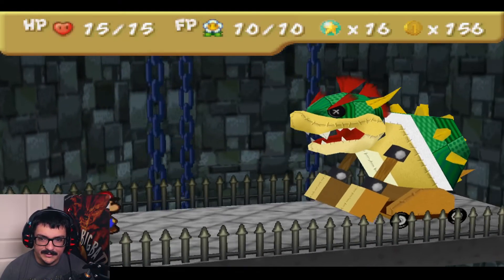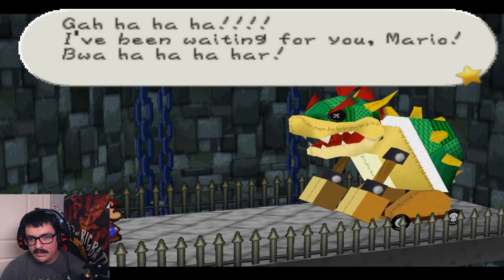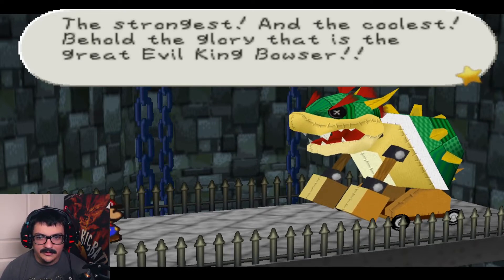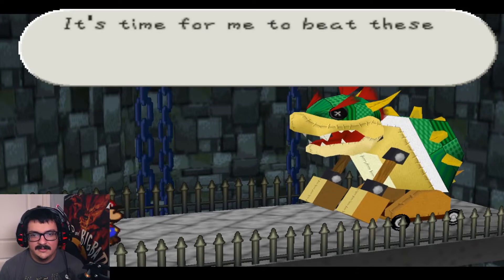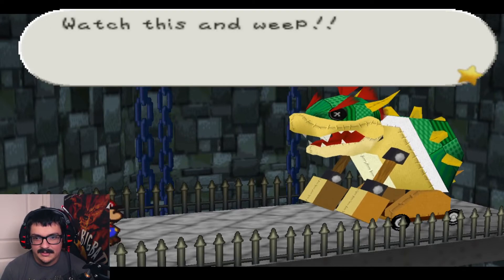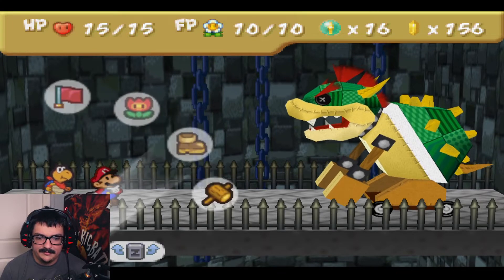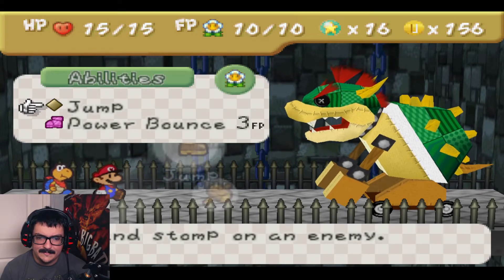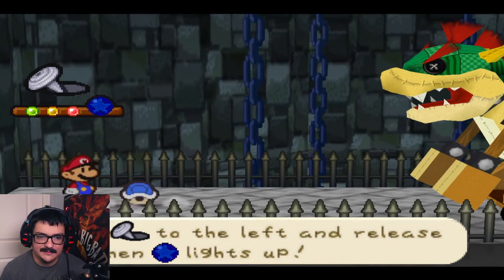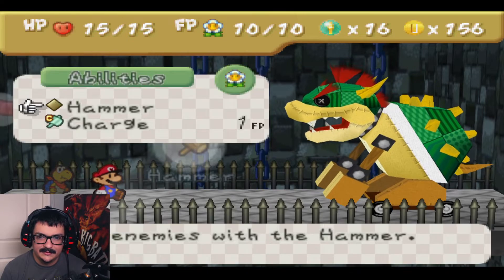And so we have the Koopa Bros boss. Wahaha, I've been waiting for you Mario — I am the strongest and the coolest. Behold the glory that is the great evil King Bowser. Here's our chapter one boss. He has one armor — so he negates one damage dealt.